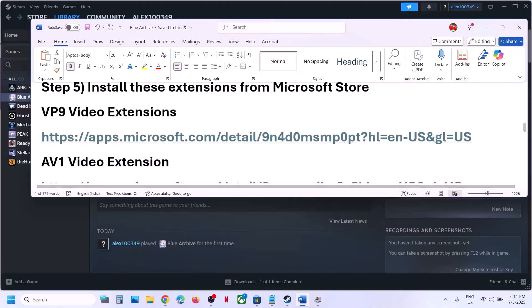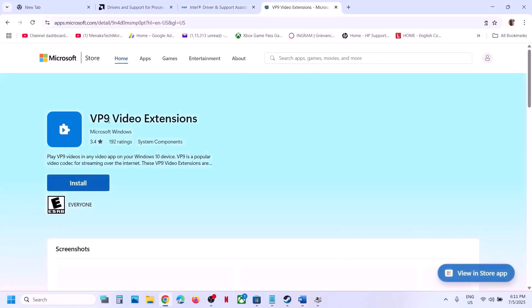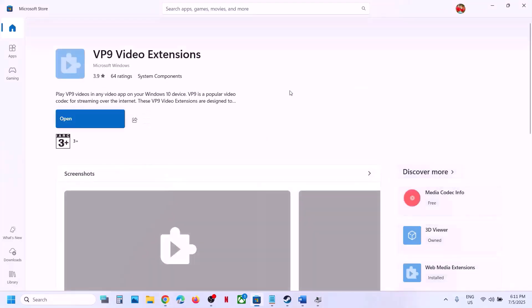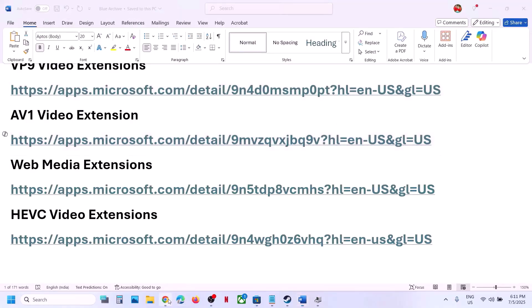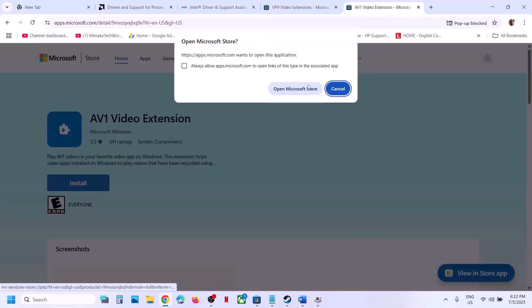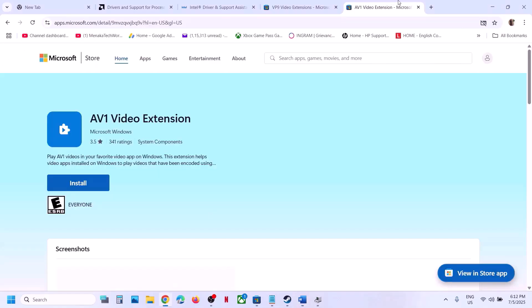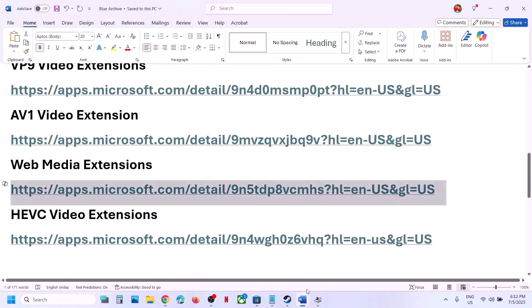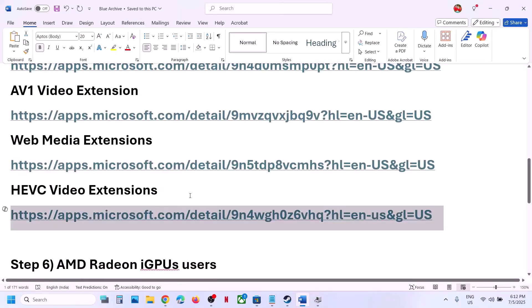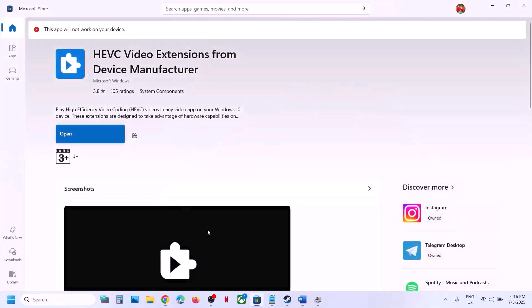The next step is to install all these extensions from the Microsoft Store — links are provided in the video description. Open the VP9 link in a browser and click Install, which will prompt you to open Microsoft Store. Then download AV1 and install it. Also install the Web Media Extension and the HEVC Video Extension from Microsoft Store. Once all installations are complete, launch the game and check.